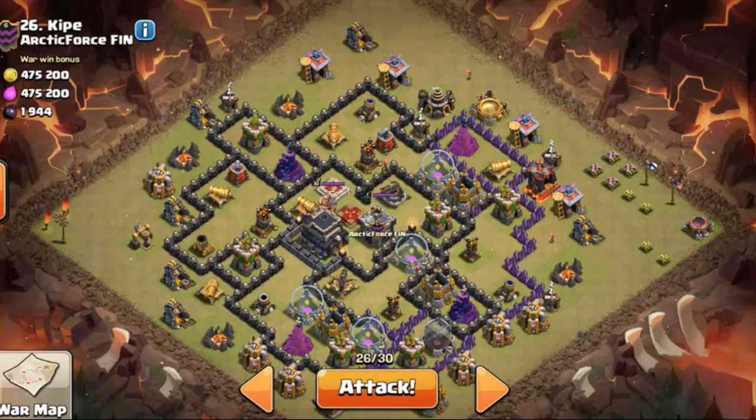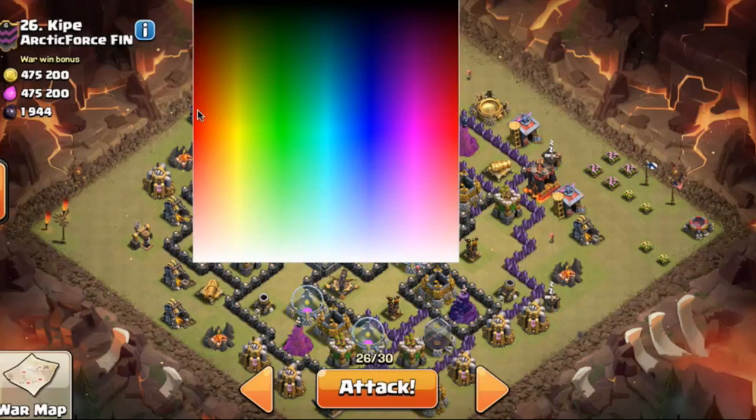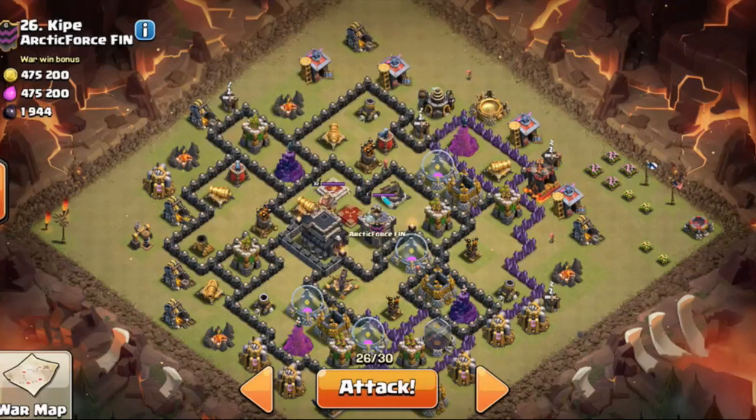This base is pretty tricky. Looking at it, this is the first time it's being attacked. Since I'm bringing a hog attack, I want to talk about where I think the double bombs are - where it makes most sense. I think there's one set here and then the other set is down here. There are other possible spots in this entire area as well.